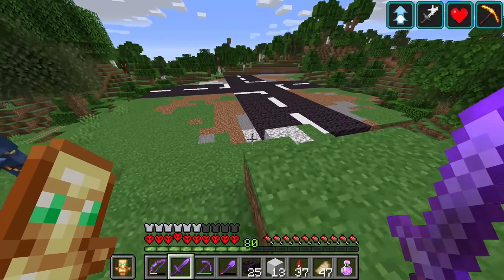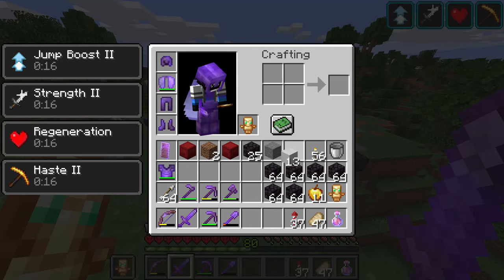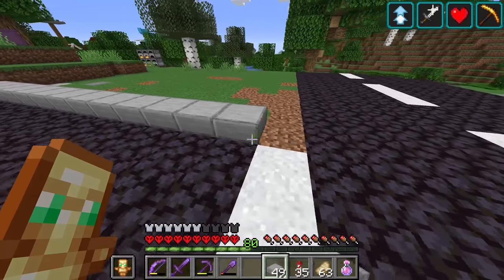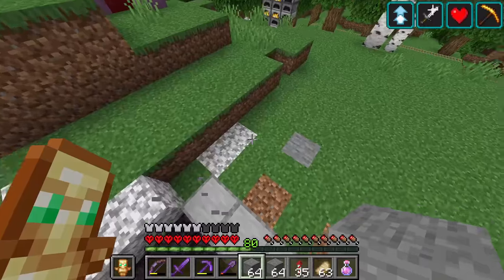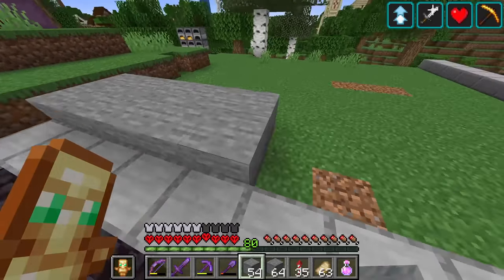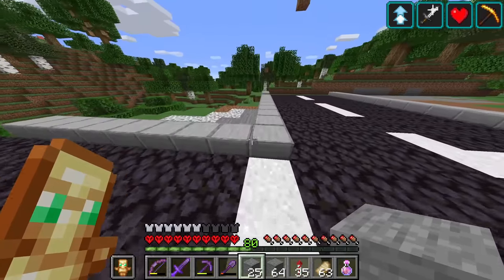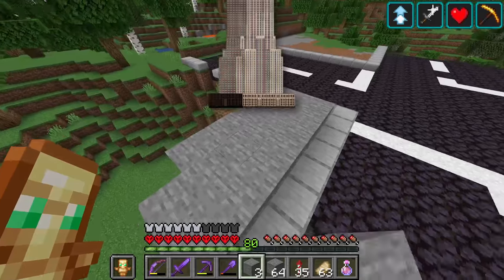This is obviously just the beginning and I'm going to have to expand this quite a lot, but that is our road. The next step will be to add some gutters around the edge of our road. Following this, I'm going to be adding a layer of stone above, and then in each of the four corners of this intersection that is where I'm going to be building our skyscrapers.